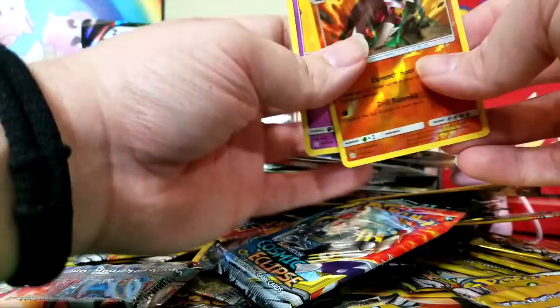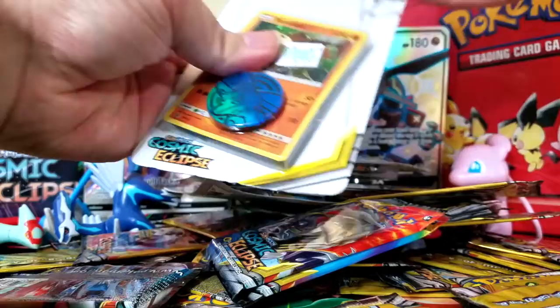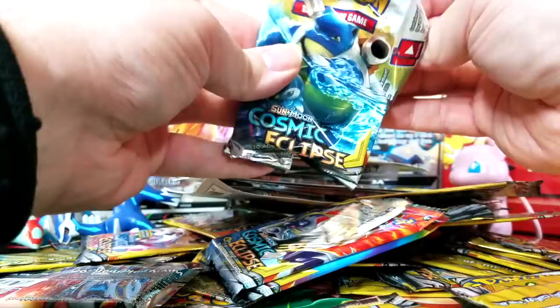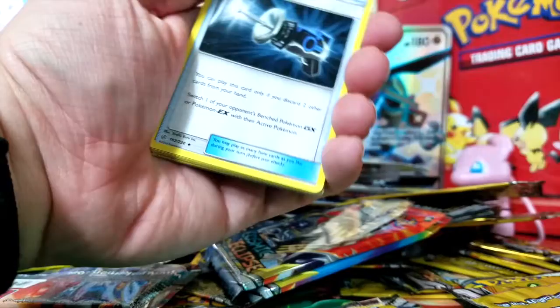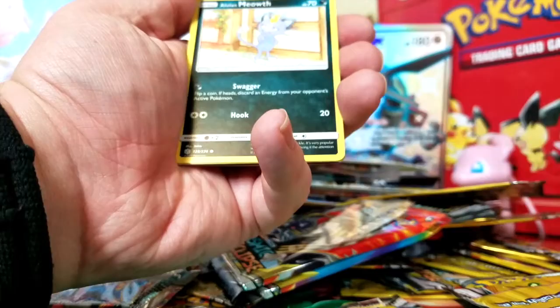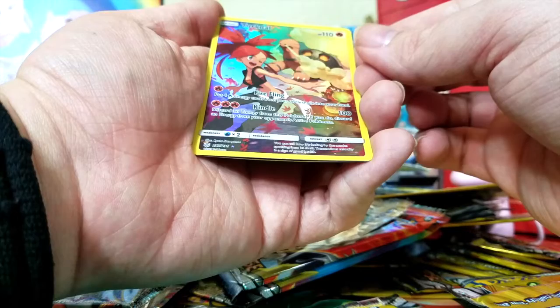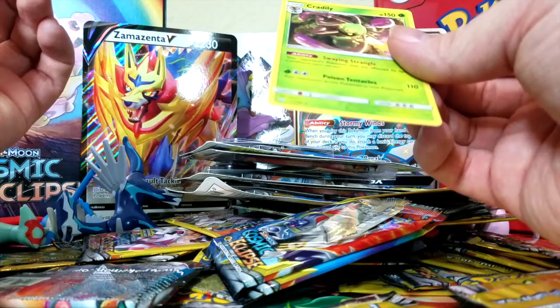I'm not worried about it — we have so many more to go. Next we've got a Blastoise and Piplup Tag Team blister. Four from the back: Lightning Energy, Great Catcher, Probopass, Torkoal, Trapinch, Sneasel, Spheal, Alolan Meowth, Ralts. Oh my gosh, it's another Supporter Full Art Ultra Rare! That is so cool. And the final card is a regular rare Cradley. I love that.